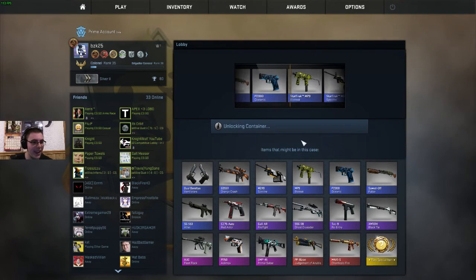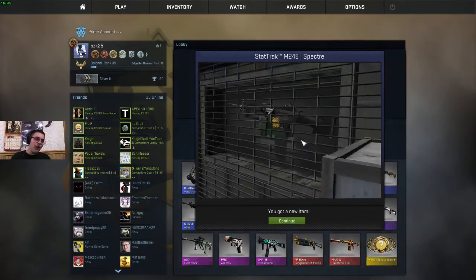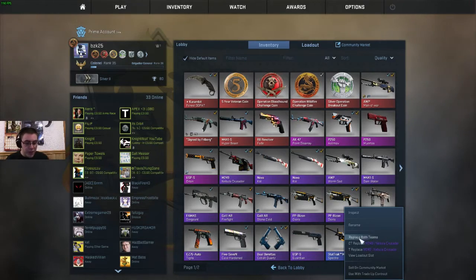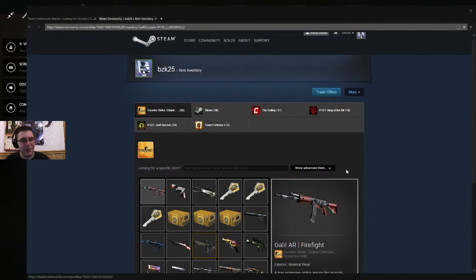JESUS CHRIST! FIRST KEY, FIRST CASE, LET'S GO! LET'S SEE WHAT WE CAN GET — AND STAT TRACK! STILL FUCKING STAT TRACK — M249 SPECTRE! I WOULD'VE TOOK THE MP9 STAT TRACK BIOLEAK, BUT SPECTRE IS GOOD ENOUGH — FACTORY NEW SPECTRE, HELL YEAH! IT'S STAT TRACK!